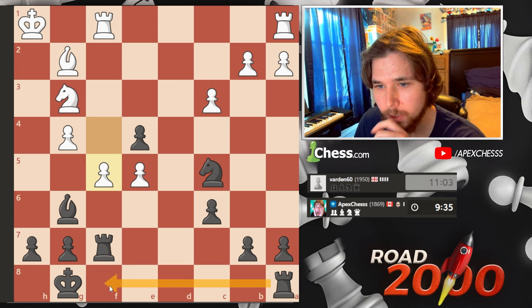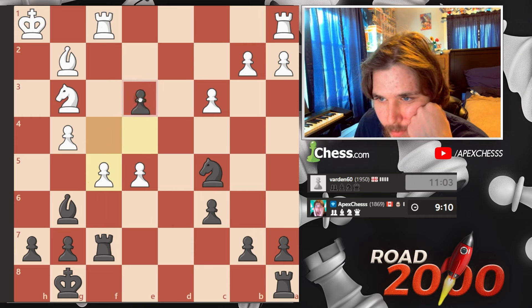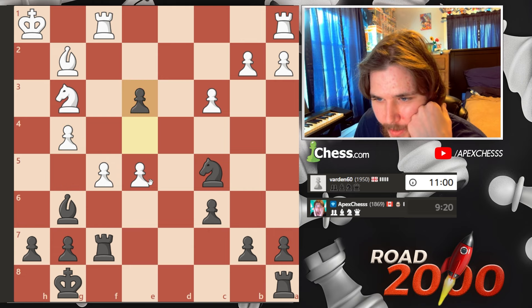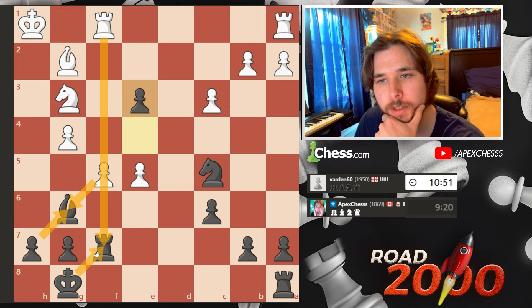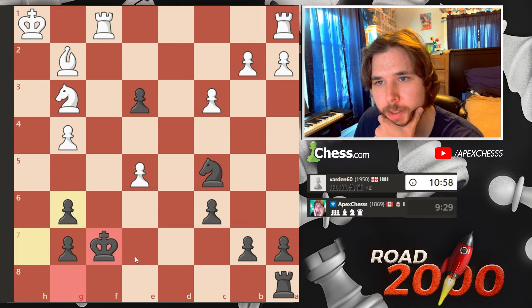We're actually just gonna lose a piece. If I go here, takes here — just allowing him to take is probably best. Doubling his pawns, isolating this — he takes, we take. It's not good by any means, but we might have some possibilities here, especially with the opening of this h-file.